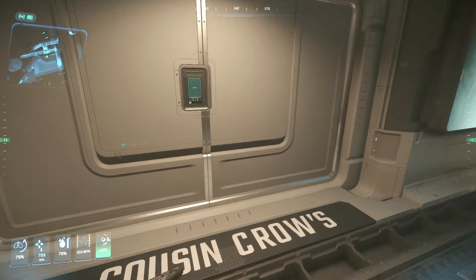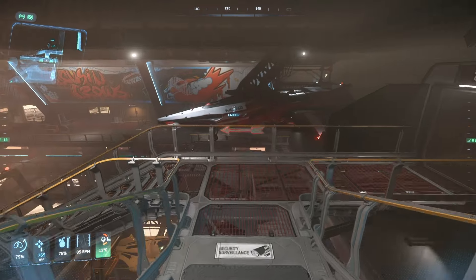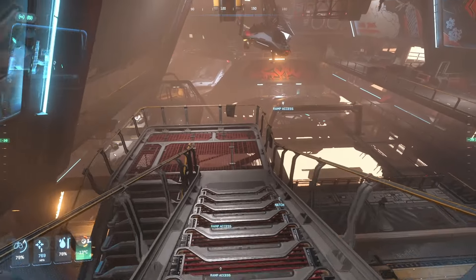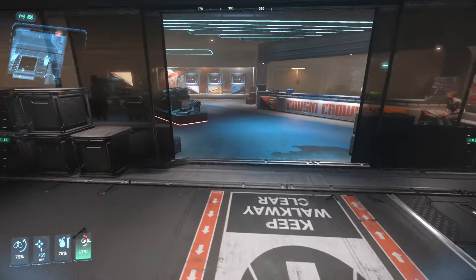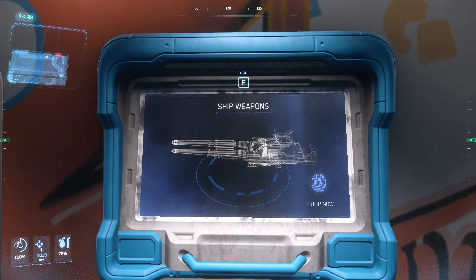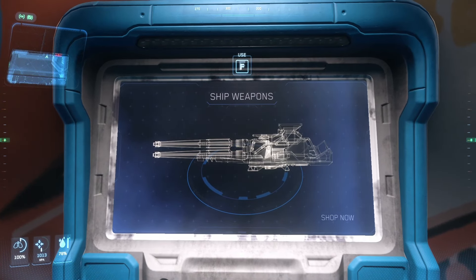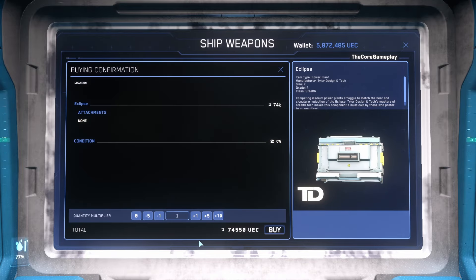We can go inside and we'll basically buy most of our components like our power plants and coolers. The only thing we can't buy here is our shields, but I'll show you where to buy that as well. For our power plant we want to buy the Eclipse — we want to buy two of these, so just get two Eclipses.